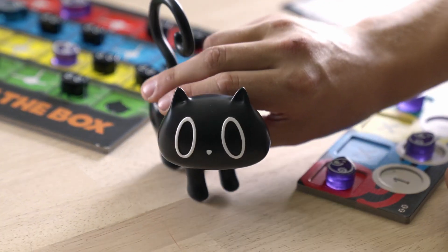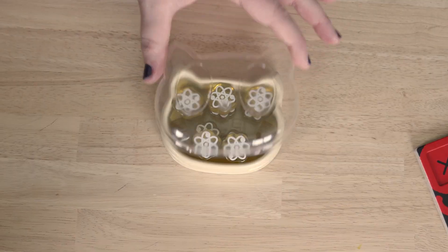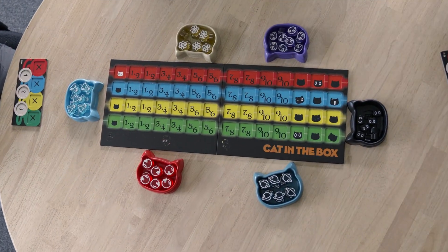The Start Player Cat clearly indicates who goes first. Place your cards in front of an enlarged player board to indicate card colors. Heavyweight double-sided player board tokens fit perfectly in your hand on the new research board. Keep tokens organized with cat-themed game trays.